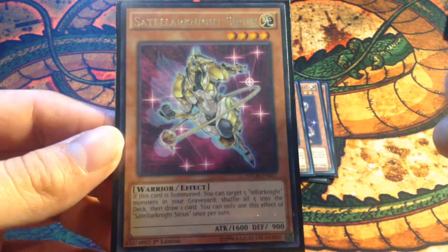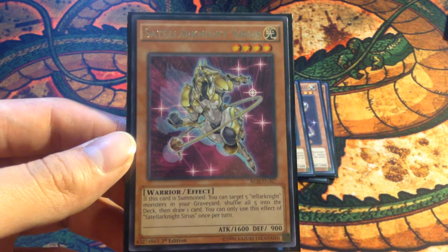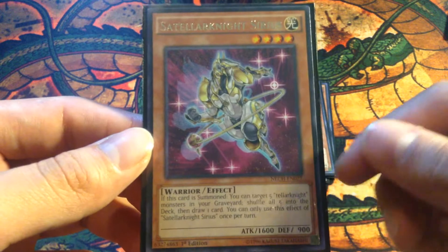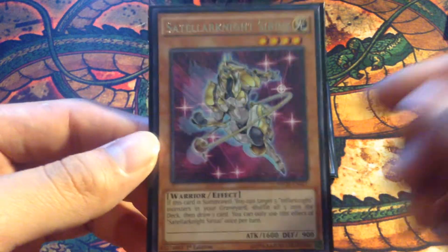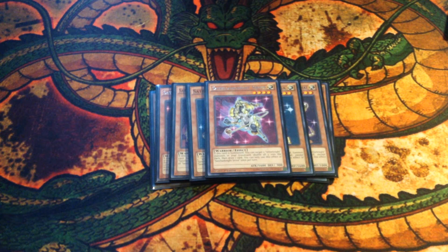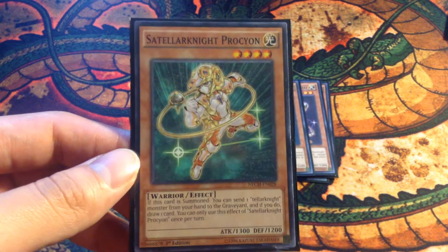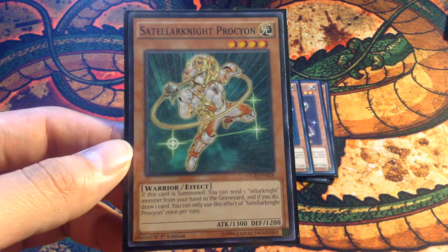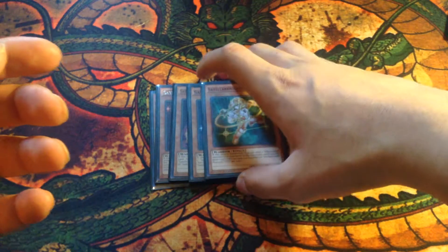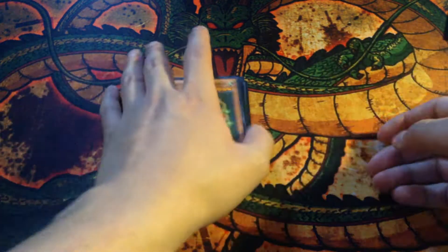One Satellarknight Skybridge — Skybridge is the newest one from New Challengers. It's an okay card, not great during the beginning of the game, but late game, once all your Tellarknight monsters have been sent to the graveyard, you can bring them back, shuffle them into the deck, target five Tellarknight monsters from the deck, shuffle them back in, and then draw a card — pretty much like a Pot of Avarice and a Daigusto Emerald. One Satellarknight Procyon — when it's summoned, you get to send one Tellarknight monster from the hand to the graveyard and draw a card. That'll do it for the Tellarknight monster lineup.